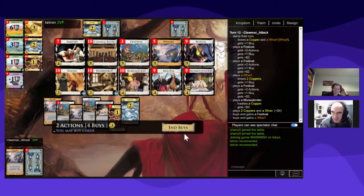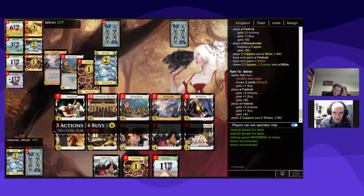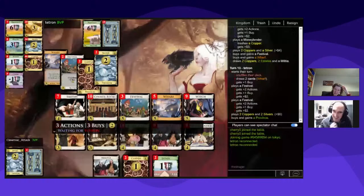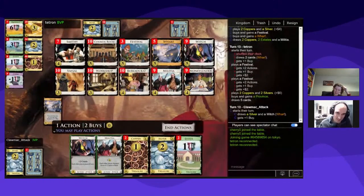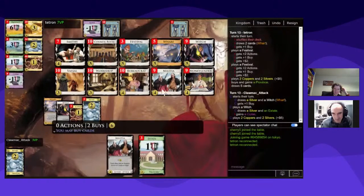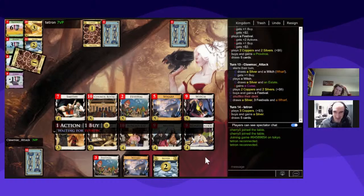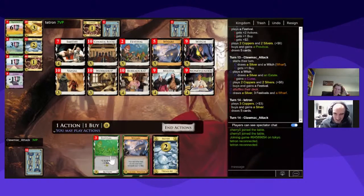It's even in the lead now, I think. Tetron has started getting victory cards, which I can see why. I think I will play the Witch now. Two Smithies in hand — I don't think I can play them both. I'd play one and then the odds of hitting another card I could buy with are minimal. I'm going to have to play this next one even though it'll hit two Wharfs I can't play.